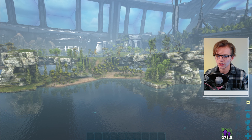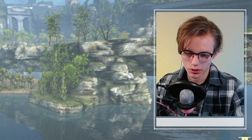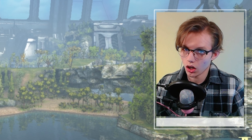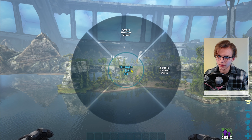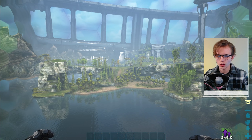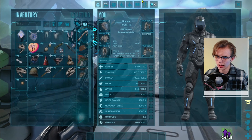I figured it out — I found a forum and the developers have changed the key binding from E to R. You hold R and it appears — there we go. I don't know if that's for the regular Tek suit as well, but that's happening with the exosuit specifically.